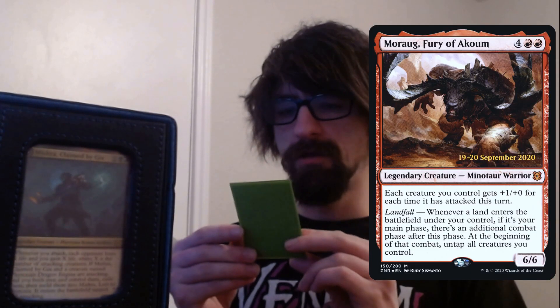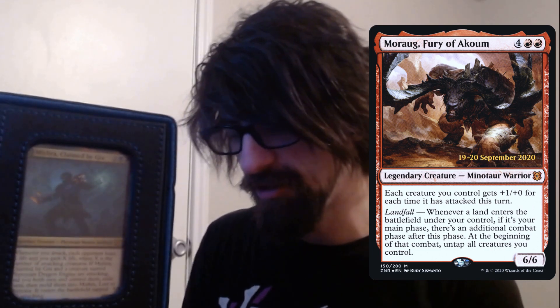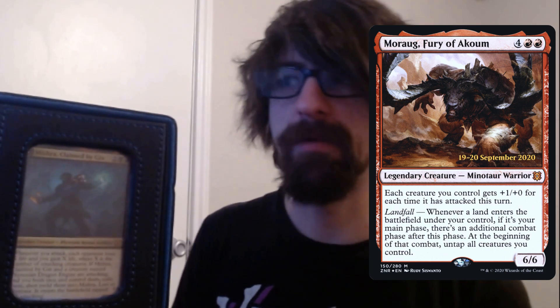We have Moraug, Fury of Akoum — a six-cost, six-six. It's there for landfall and extra combat phases. Each creature you control gets plus one plus zero for each time it has attacked this turn. Landfall: whenever a land enters the battlefield under your control during your main phase, there's an additional combat phase after this phase and at the beginning of combat you untap all creatures you control. Really good with Mishra because you can untap and just keep pressing — especially when melded.